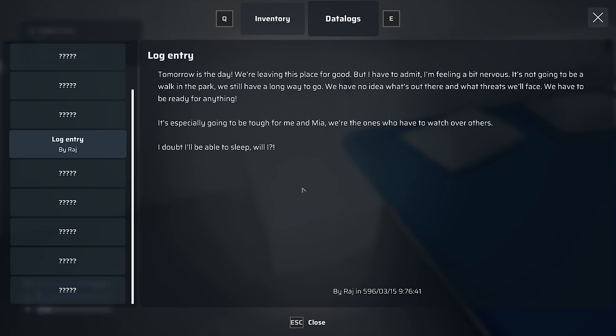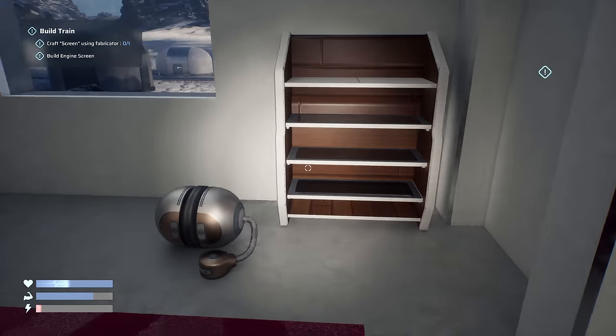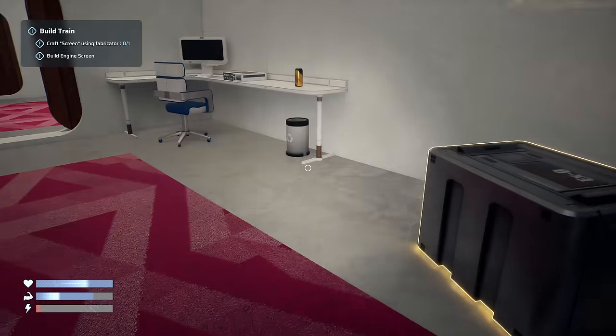Log entry: 'Tomorrow is the day we're leaving this place for good, but I have to admit I'm feeling a bit nervous. It's not going to be a walk in the park - we still have a long way to go. We have no idea what's out there and what threats we'll face. It's especially going to be tough for me and Mia - we're the ones who have to watch over others.' So we know there's someone called Mia - and obviously it's Raj's room. So Raj and Mia.